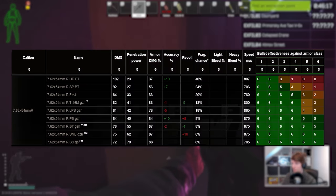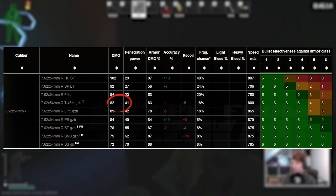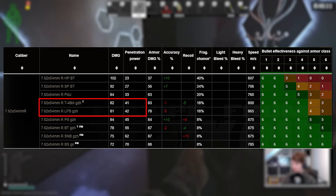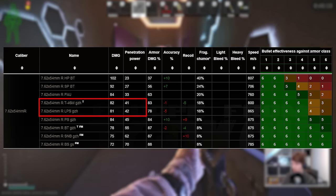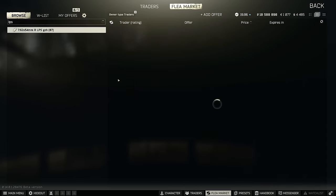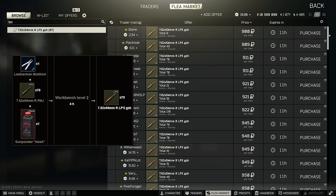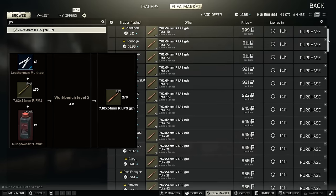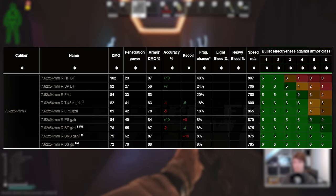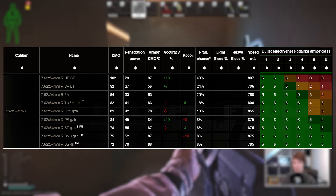On ammo, it's quite hard to go wrong here so long as you start with T-46, and the main decision you have to make is whether to use tracers or not. T-46 and LPS are practically the same in terms of performance, but if you don't want to get spotted, then LPS is a much better choice. Unfortunately, you can't buy LPS on the traders anymore, but you can craft it on the level 2 workbench, which is relatively early, and it only takes 4 hours to make 70, or you can just buy it from the flea for between 800 and 1000 rubles a bullet.